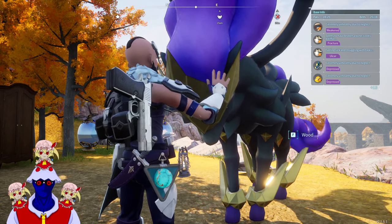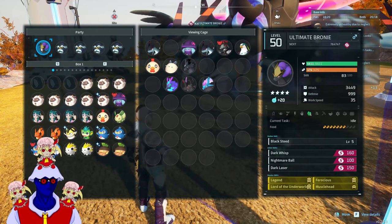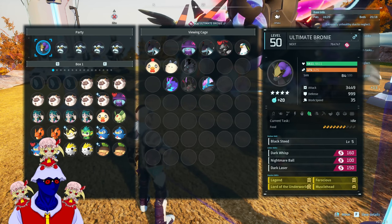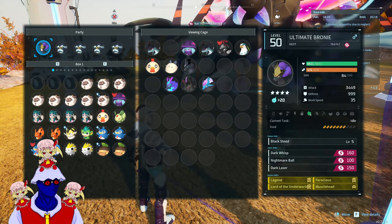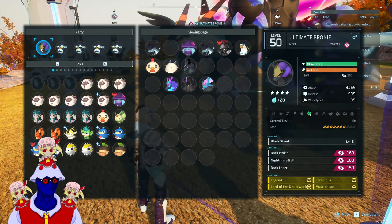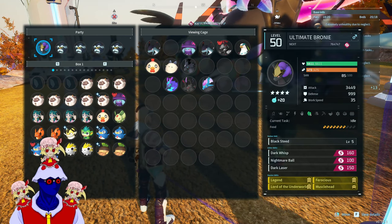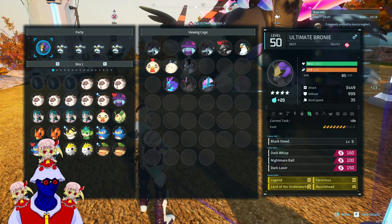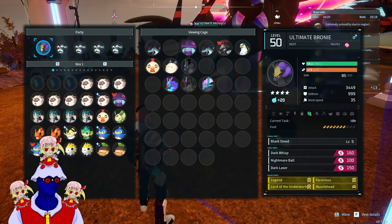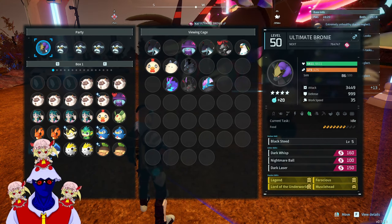Welcome! Today I want to show you just how powerful my ultimate brony is. If you don't know, this is a pal I made a video about on how you can breed it. So basically you got legend, ferocious, lord of the underworld, musclehead, with dark wisp and a very high IV, which allowed me — with the help of four hook rates and the loco moco food — to reach 3400 attack.